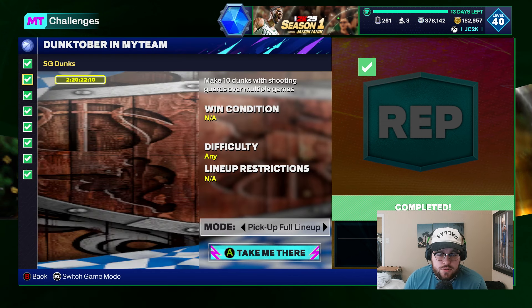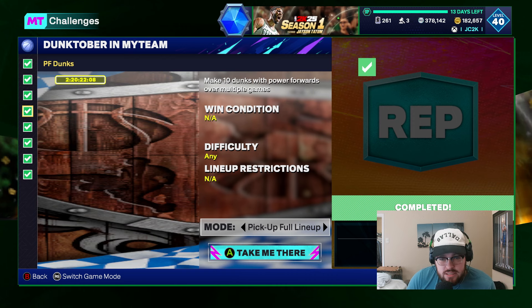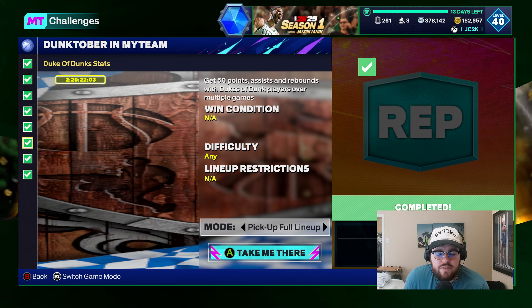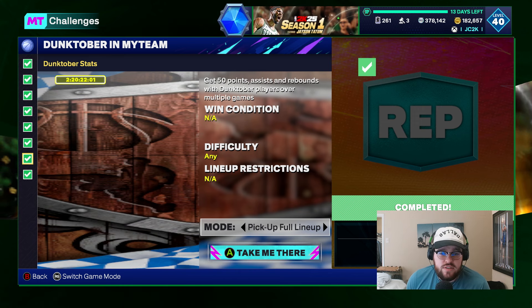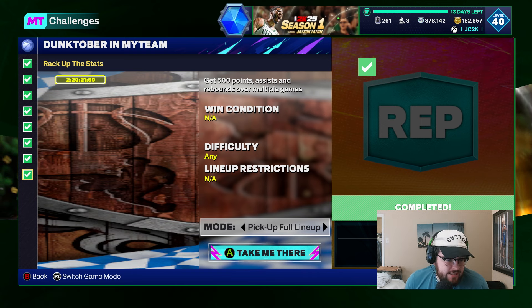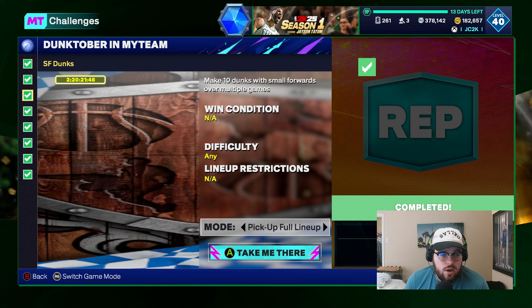You've got to get 10 dunks of point guards, 10 dunks of shooting guards, 10 dunks of small forwards, 10 dunks of power forwards, 10 dunks of centers, and then 50 points, assists, and rebounds — just 50 total, not 50 of each — with Dukes to Dunk players, 50 total as well with Dunktober players, and then 500 points, assists, rebounds over multiple games, which is the one that takes the longest. That's why you've got to play two or three domination games. But really, it's not a long grind — it's not a hard grind at all. This is even easier than the D-Rose grind last week for a free 92-plus.